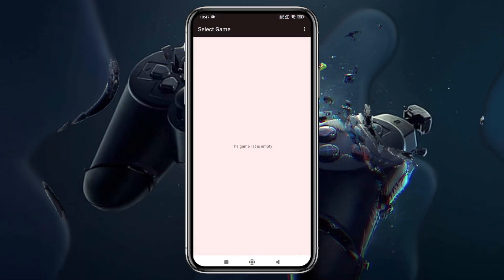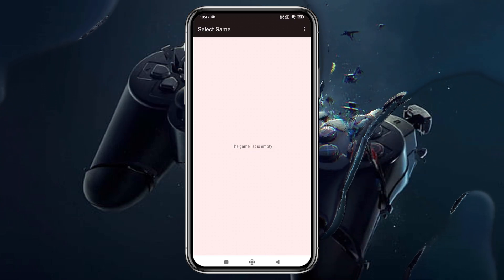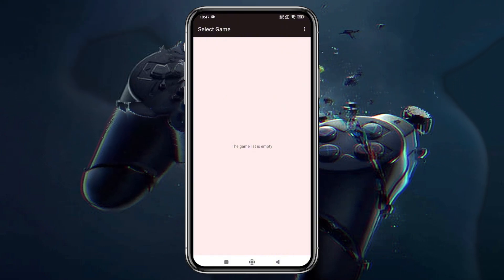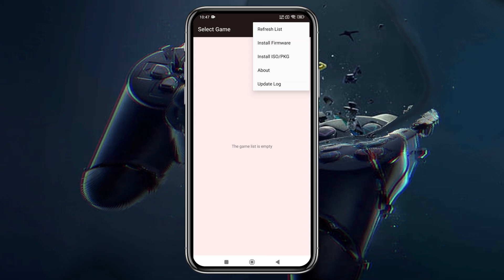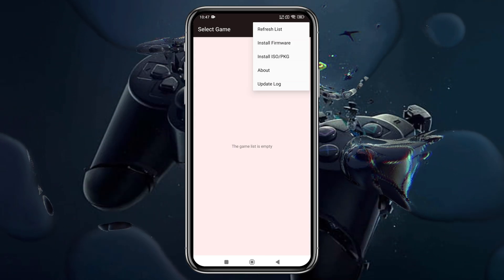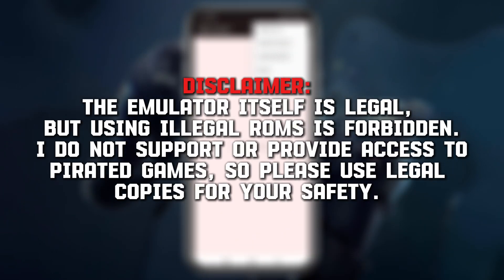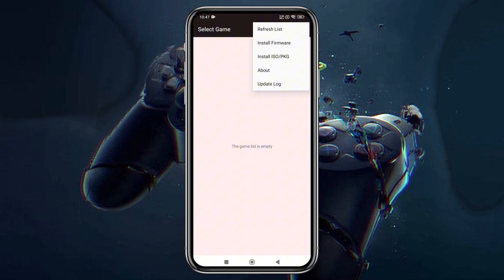I'll show you how to download and install it at the end of the video. This emulator is lightweight and has a simple UI. The game list is currently empty since I'm trying it for the first time, but it's not a fake app. By tapping the three dots, you'll find several options, including Install Firmware and Install ISO or PKG, meaning it supports both game formats. Disclaimer: the emulator itself is legal, but using illegal ROMs is forbidden. I do not support or provide access to pirated games, so please use legal copies for your safety.